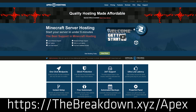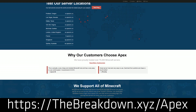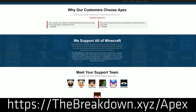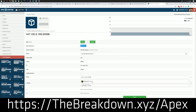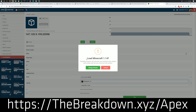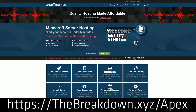We actually love Apex so much that we host our own server on them, play.breakdowncraft.com. With Apex, they host a server for you — it's not on your own computer, it's on their hardware. You can give the IP address out to anybody and everybody, whether it's someone random or your friends and family. It's very easy to set up plugins and mods on Apex, and you can set up an Apex server in less than five minutes. So go check out Apex at thebreakdown.xyz/Apex if you want an incredible server that can be given out to anybody and everybody.